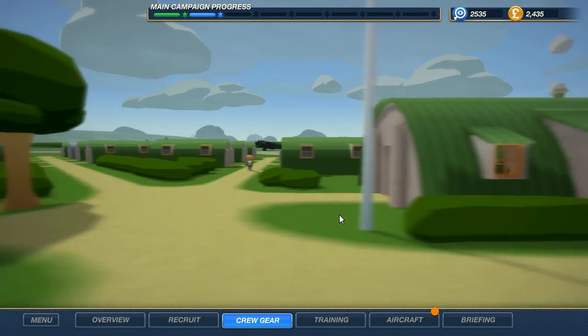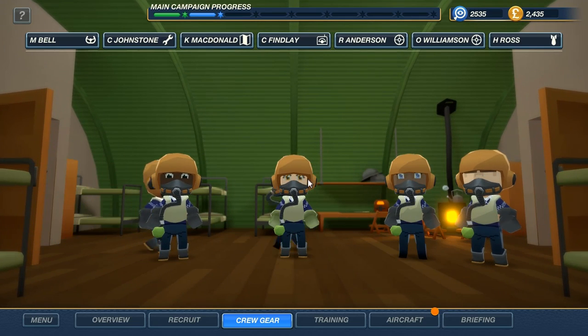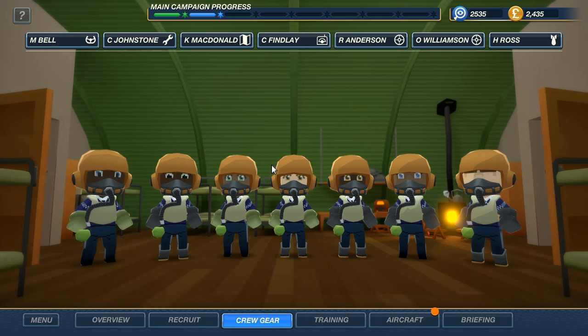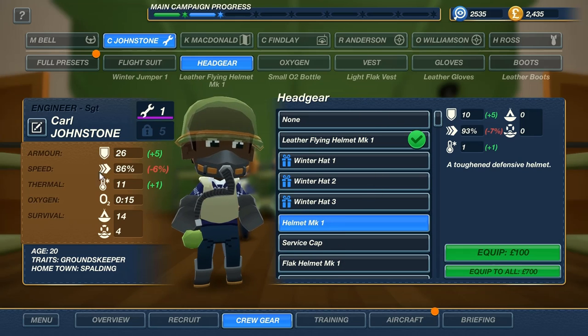We have crew gear. So they've got gloves, they've got boots, they've got oxygen masks, helmets — you can customize them how you like. Now you unlock more gear as you go through the game. You could get better gear, but you've also got to add up their stats. So, armor — if they get shot, armor protects them. Speed, should be obvious. Thermal — temperature is a factor in this game. If your men get too cold, it has negative effects, if you go too high for example. So keep them warm.